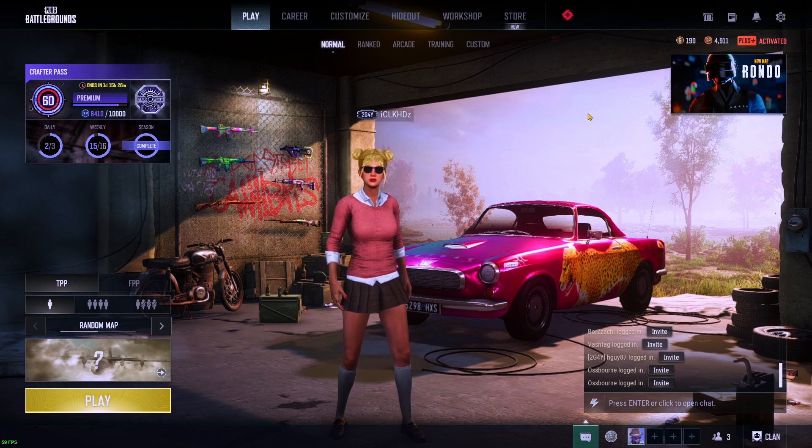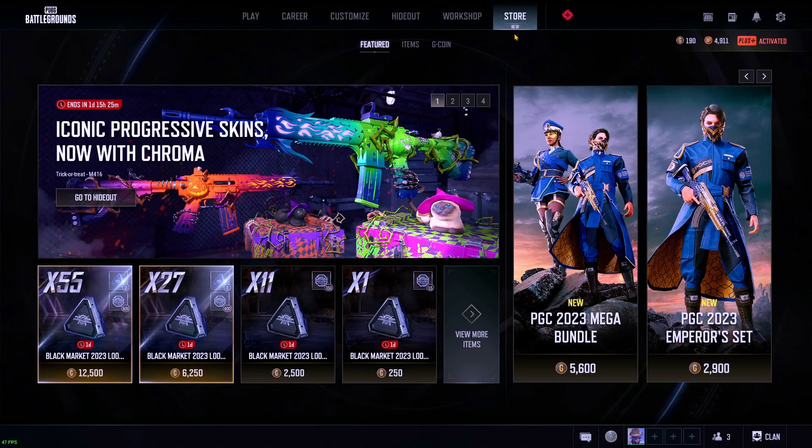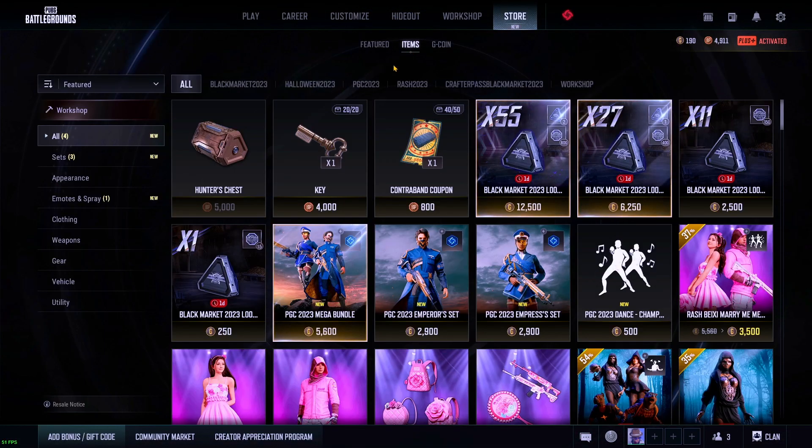Now for method number two — how to get free cosmetics for PUBG. Go to the Store, click on Items, and you'll see Hunter's Chest and keys available for BP. BP is the in-game currency that you get just for playing the game. In my experience you get about a thousand BP per hour if there are no events or missions going on to help you.